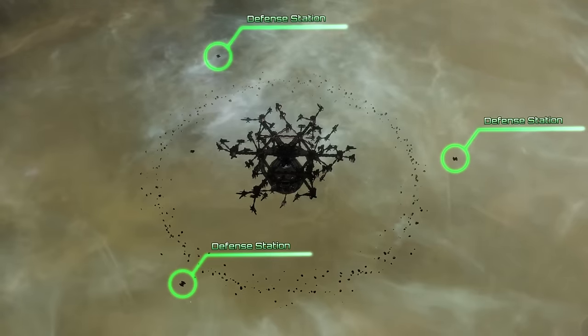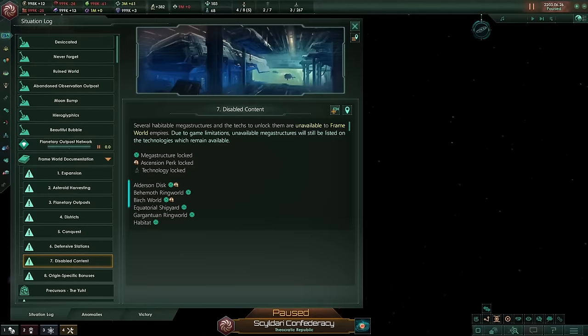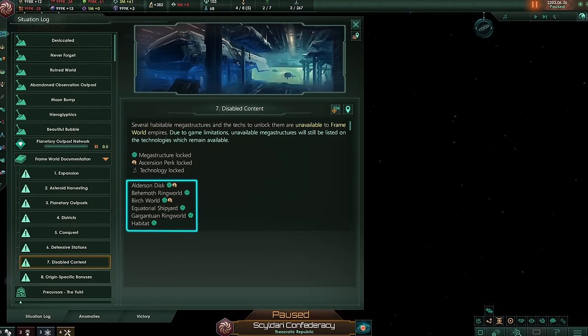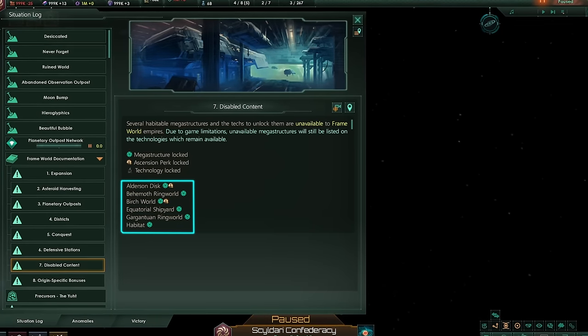The frame world is guarded by defense stations, which get stronger as you unlock starbase upgrades. Certain mega structures are unavailable with this origin, and certain ascension perks and technologies provide other bonuses instead.